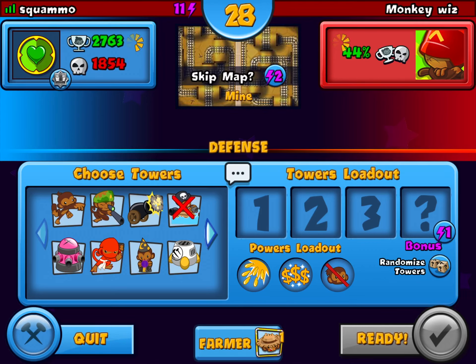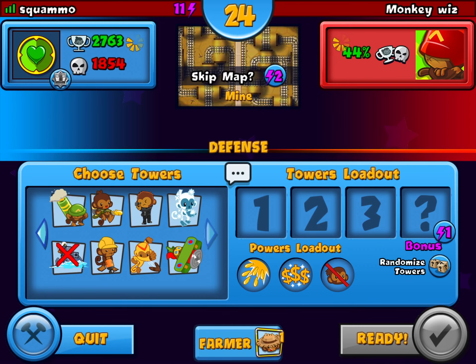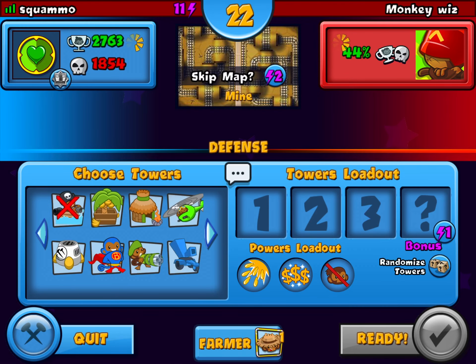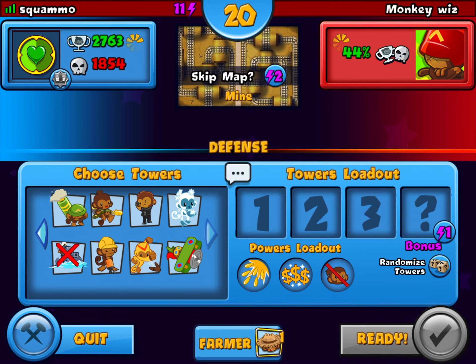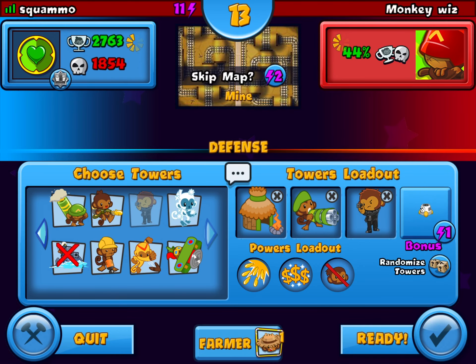We are back to play a game of Bloons. This is the defense mode. You have these towers here that you can choose, and you can choose three of them. I'm going to go for the village, the dartling gun, and the cobra, who is like a super secret agent.